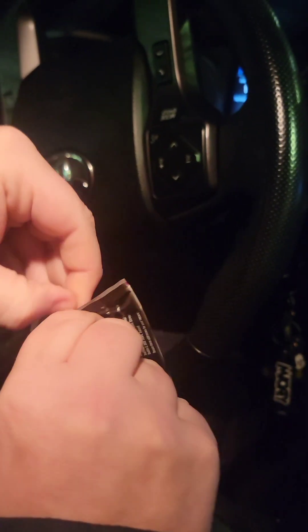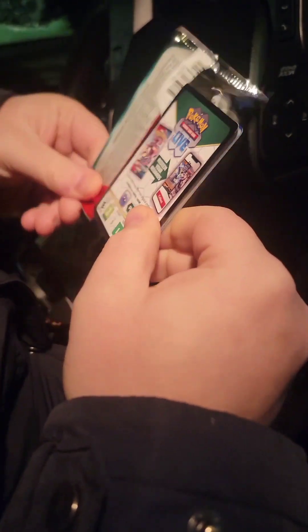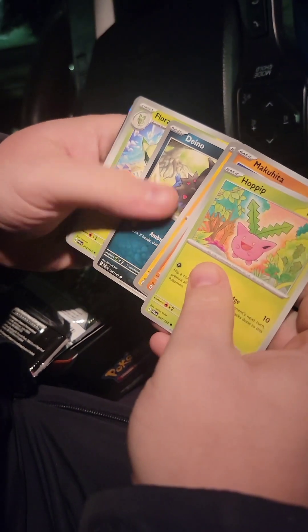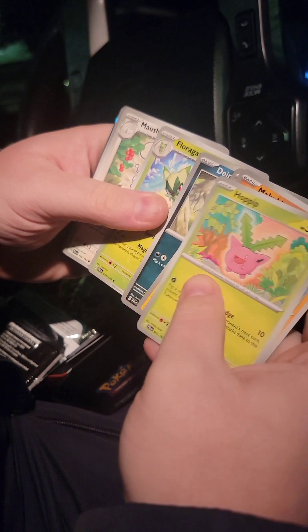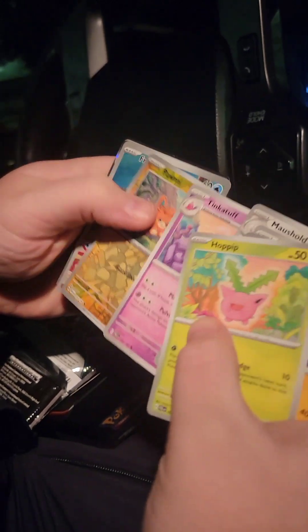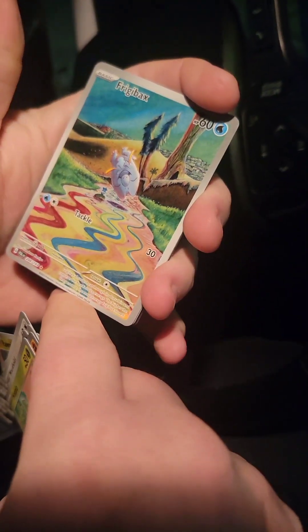Alright, now we have Paldea Evolved. Hoppip, Macueta, Pansurin, Dino, Florigato, Mousehole, Tinkituff, Pow-Me. That looks pretty cool. It actually does look really cool.